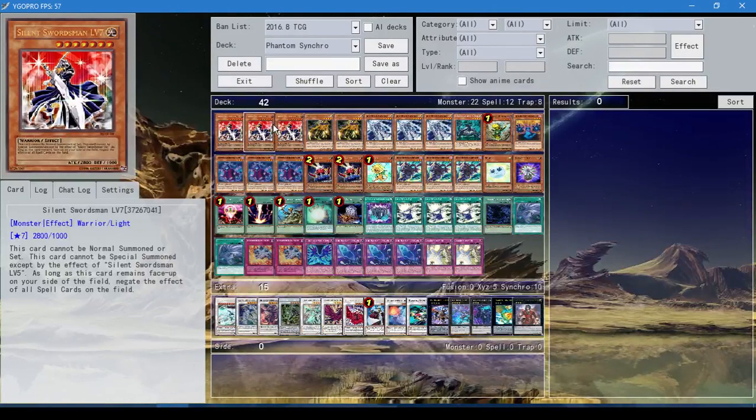We run three Silent Swordsman LV7. His effect is he can't be Special Summoned except by the effect of Silent Swordsman LV5, but that doesn't matter — you're gonna summon it ignoring summoning conditions. The main effect is, as long as this card remains face-up on your side of the field, they negate the effects of all spell cards. So basically, shut off spell cards — no pendulum effects, no spell cards. It's freaking good. Some decks are straight up bricked. You can still activate them but they have no effects. It's so good.